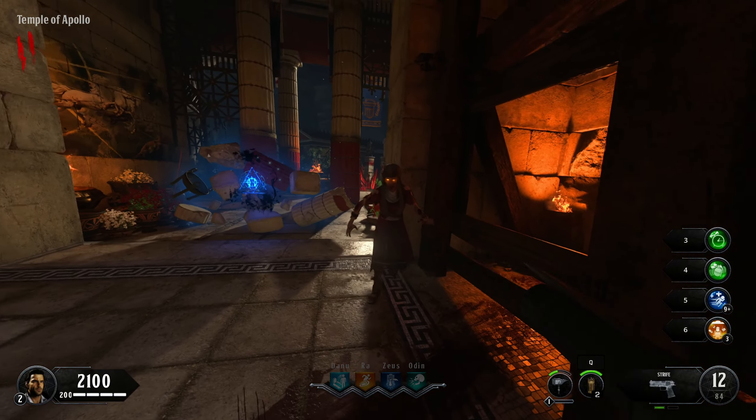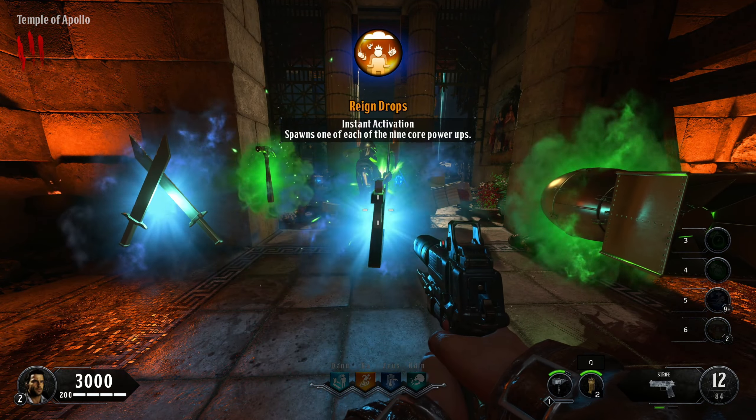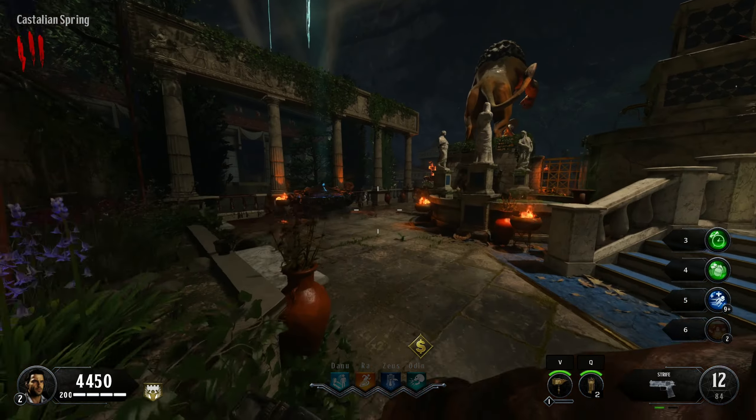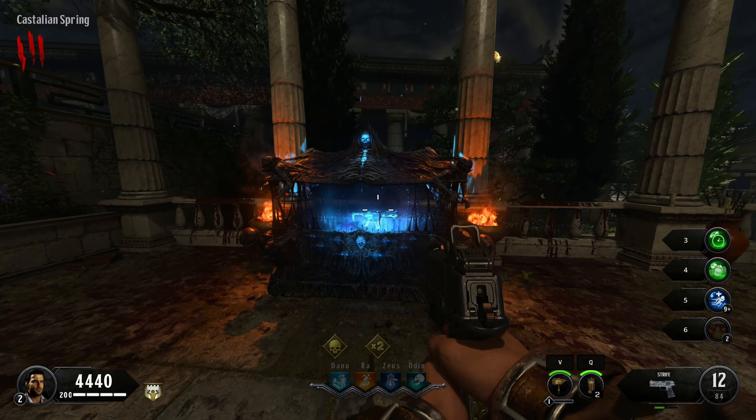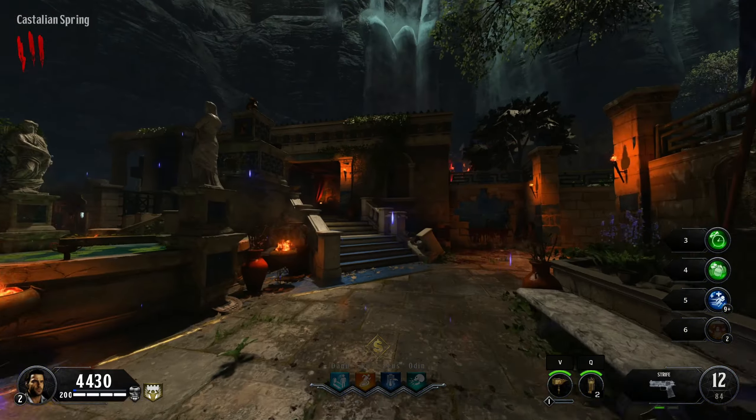Wonder weapons are super fun to play with, so we're gonna see if we can complete the Easter egg today. I kind of forgot that I started with raindrops, so I'll go ahead and pop this. Let's see if we can spin the mystery box over here. I should have probably come over here before activating that raindrop so we could get an actual weapon from the mystery box a few times, but that's alright.